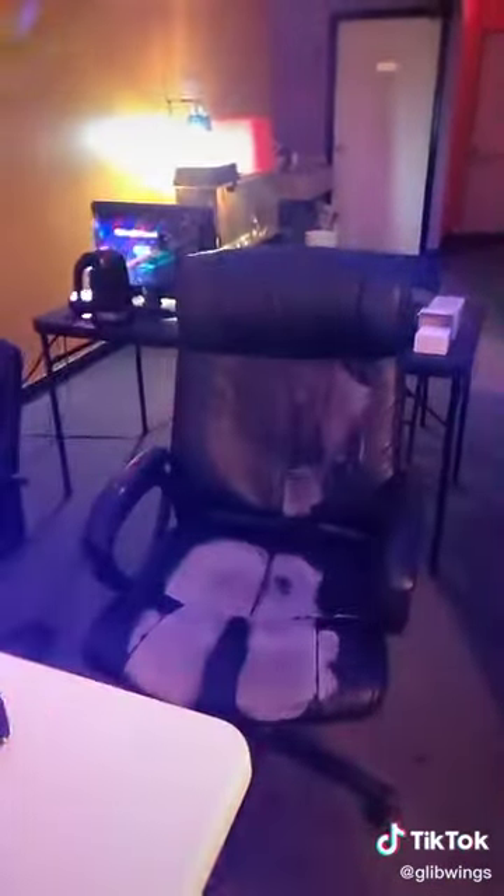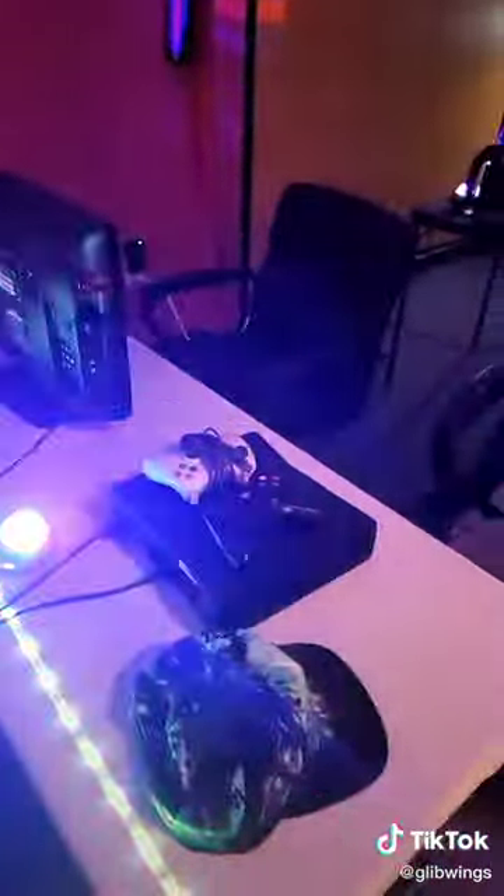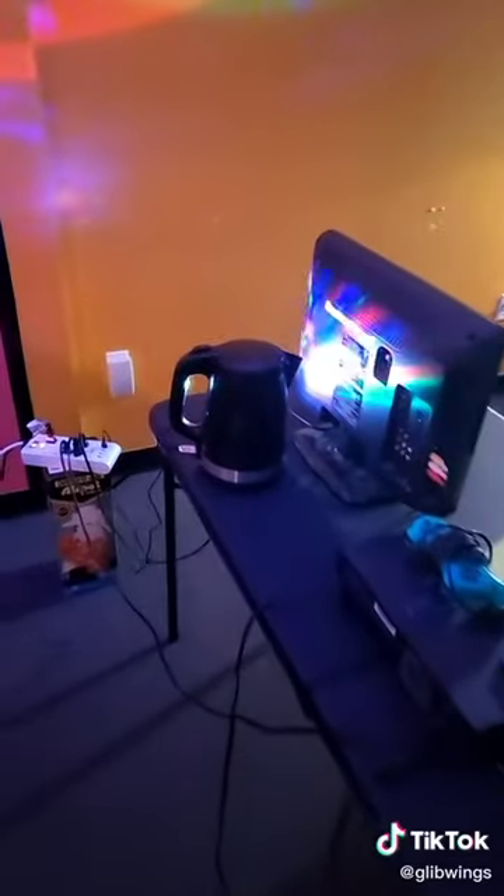Moving on to the console area — this is the first console station. We have two chairs: my chair that's been used a bit, and another chair. This is the Xbox 360 station, and we also have the bright lights going.